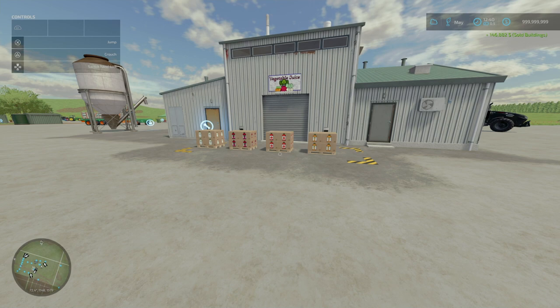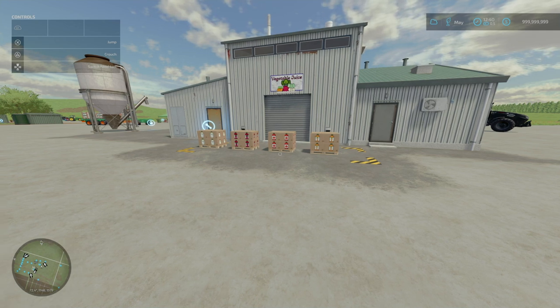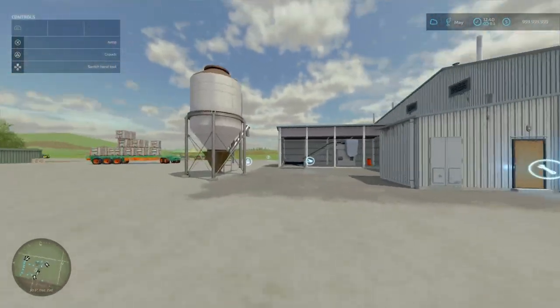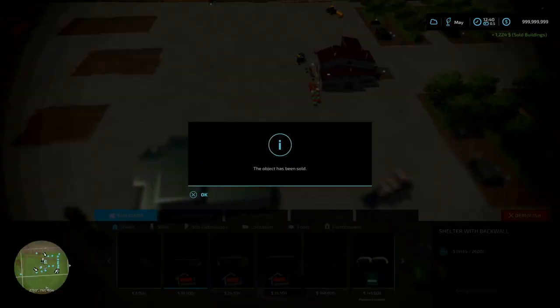I hope you like vegetables and juices, because we've got the Vegetable Juice Processing by D90023. 3.66 megabytes to download. Slot count is 15 slots for the factory, and the sell point is 3 slots.